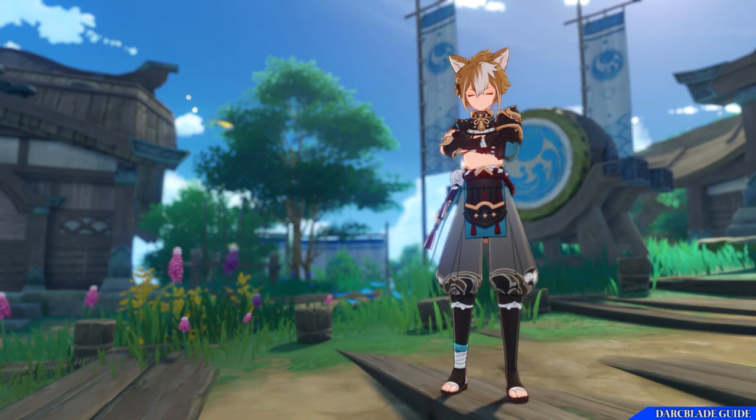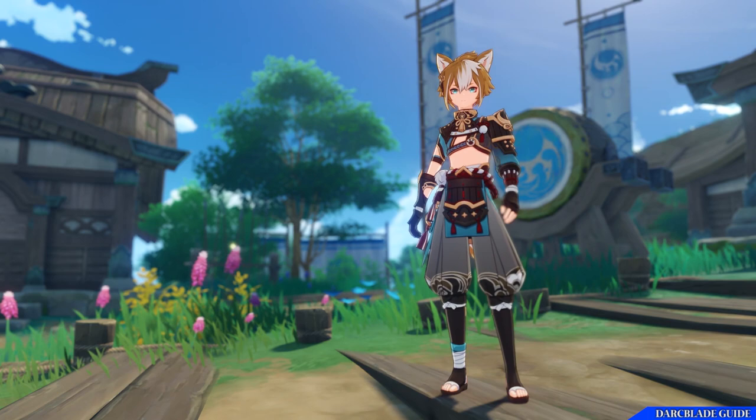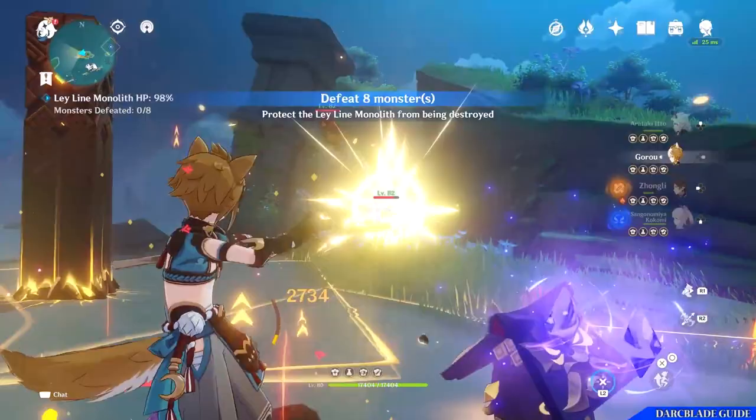But Goro at the end of the day cares deeply about the men he leads, and his skills and heritage make him a potent general who has brought the Watatsumi Island military forces multiple victories. Now in Genshin Impact every character has access to various talents. These are divided into combat talents and passive talents. Combat talents are your moves and abilities that you perform whilst in a fight, while passive talents are mechanics that work in the background of a character.